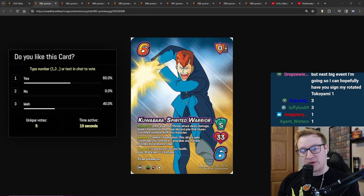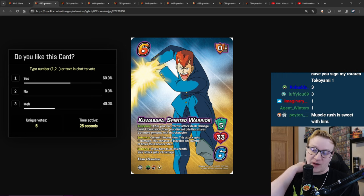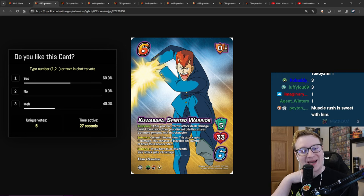Enhance: commit a foundation — this attack gets minus 1 damage. This enhance is playable any number of times this enhance step. And then Enhance: if you have 15 less health, your attack gets plus 3 damage.